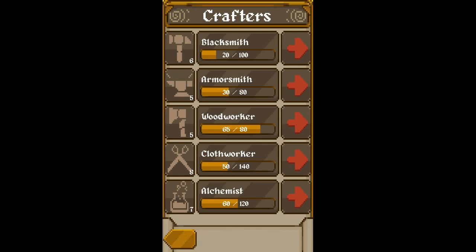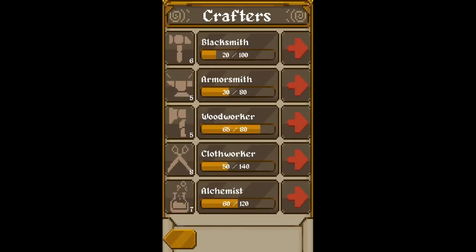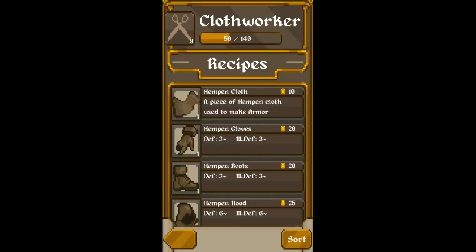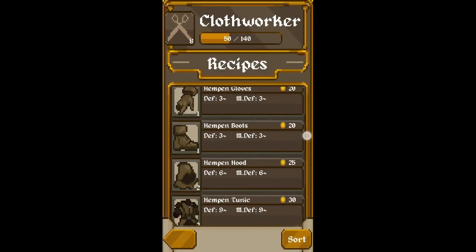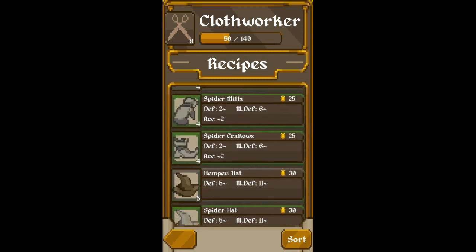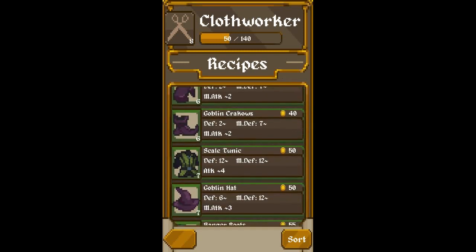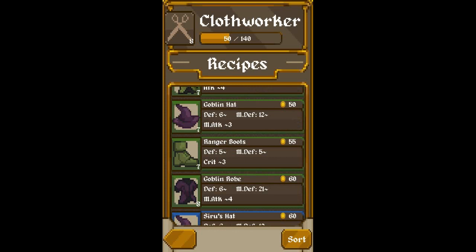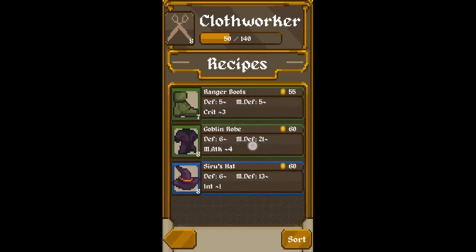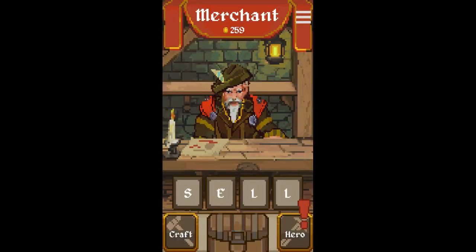There are actually more characters than that, but some of them are locked away, so you have to go through the game and unlock those - again, no microtransactions. The cloth worker makes the magic clothing with high magic defense, and it also pairs with magic attack. For example this one does magic attack about four, and this one gives INT about one. So that's how that works.